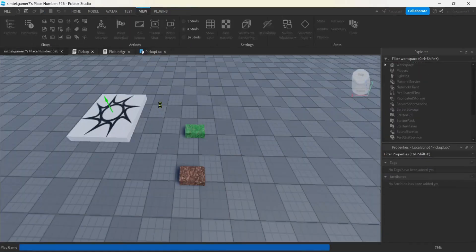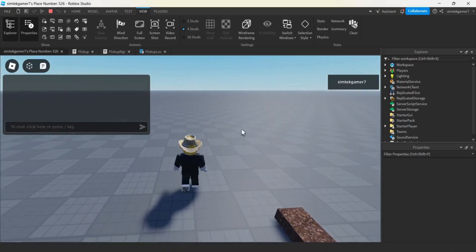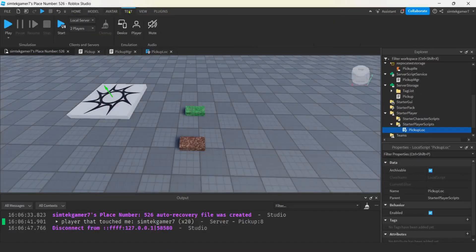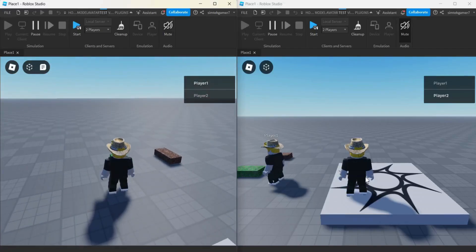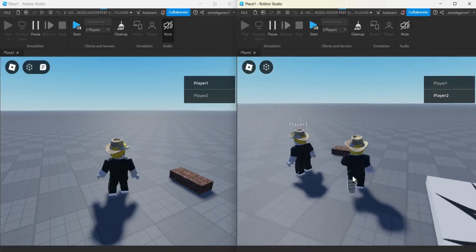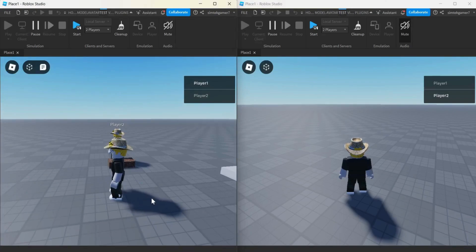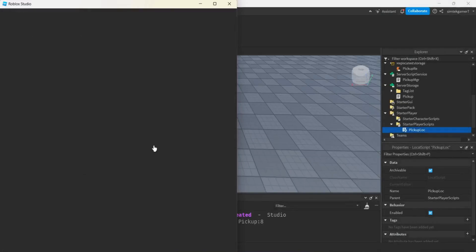Now we could try it out here, but we also have to try it with a player to make sure other players can still see it - it's only disappearing for our guy. It's gone, good job, and there are no errors. Now I'm going to pause the video and start up the player by going to test - I hit two players, hit start. I run over, grab it - it's gone for this player, but vice versa, he can still see it and he can still get it.